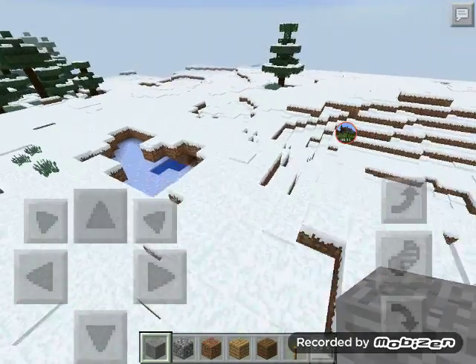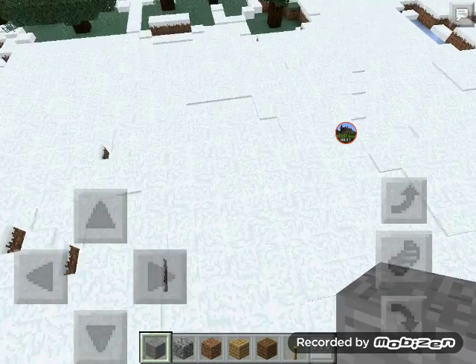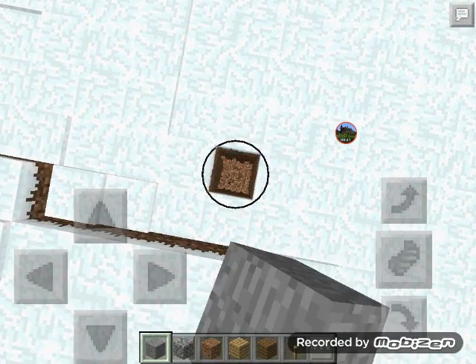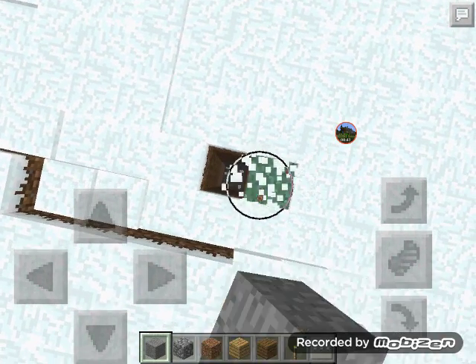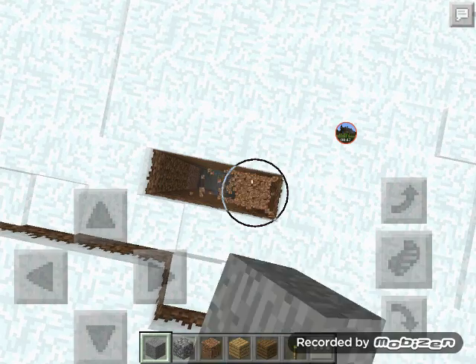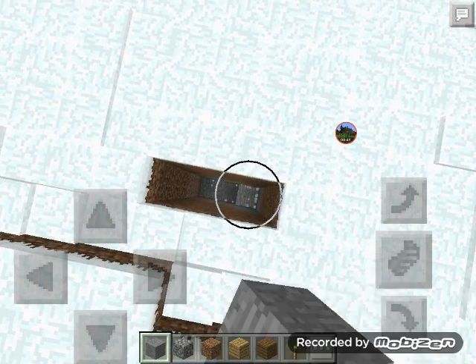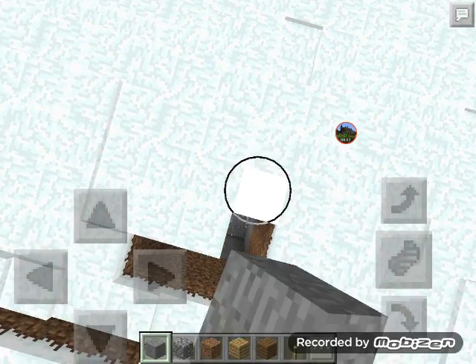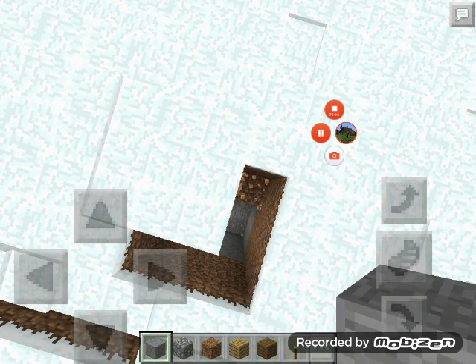Go over here where it's kind of flat, and then you're going to go break a three by three hole. Make it pretty far down, just like this, all the way down.